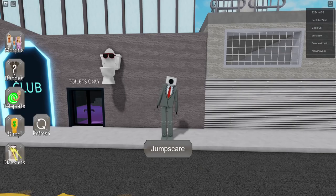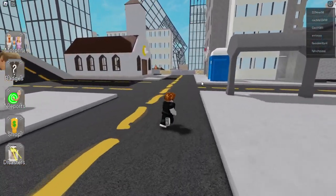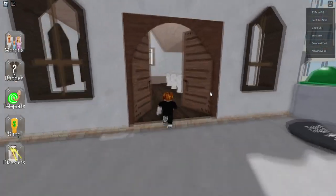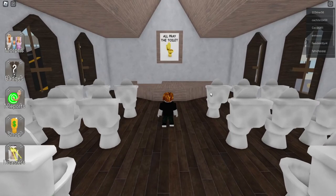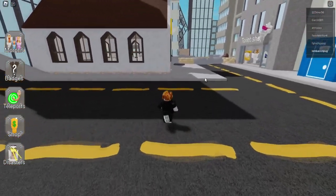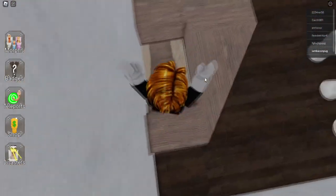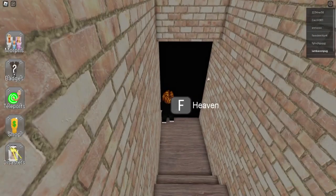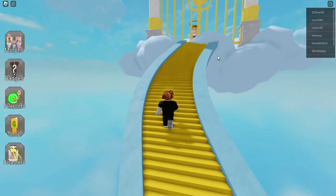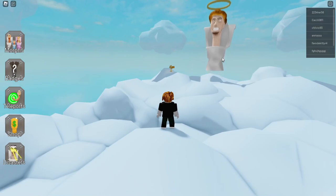For the next one, the developer has added a new stone that teleports you to heaven — it's amazing. We are here at the church. If you don't know how to get to the church, you can see the spawn zone and next to the spawn will be the church. Go down and press the F button and you will be teleported to heaven. The doors will open and you can collect this new morph.